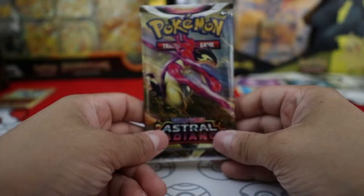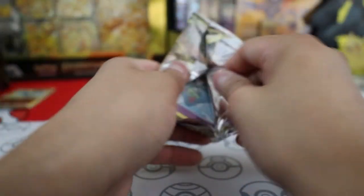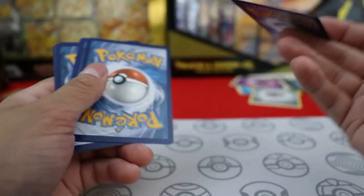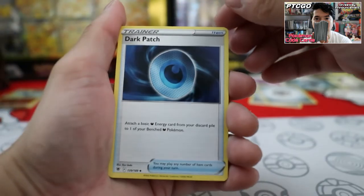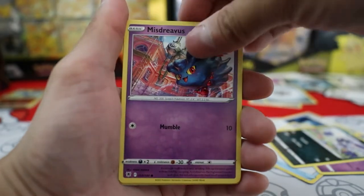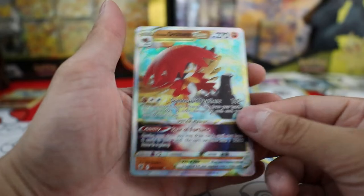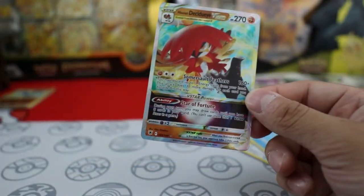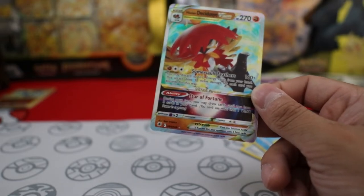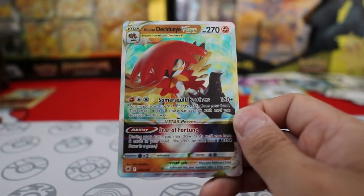Down to the final pack — Astral Radiance. Again, if you want more code cards, be sure to check out that video for the code card giveaway, and I'll continue giving away code cards like that if I can. And now the last card is — hey, Decidueye V-Star! Sweet. Now I could V-Star the Decidueye I got, even though it sucks. Actually don't know how this one plays. I mean, I guess it's a little better than Decidueye itself, but would I run it in my deck — not really. But to own the card itself for the collection, nice. And now let's go over what I got.